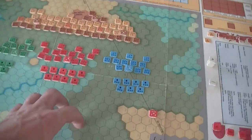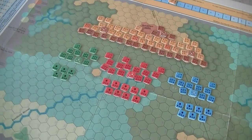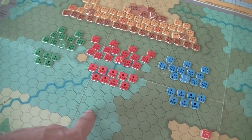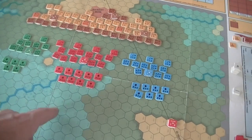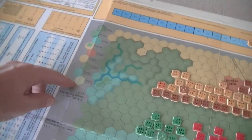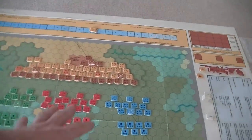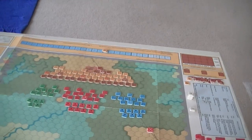First of all, you have your terrain here. I believe this goes down into the swampy area. This may actually be lower, I'm not sure, but it's not really that important. Then we start climbing a hill — this is actually the lowest level — and we have Senlac Hill up here at the top.